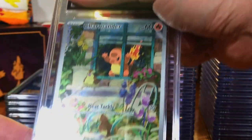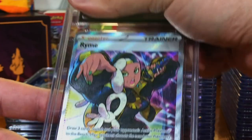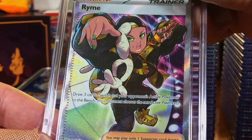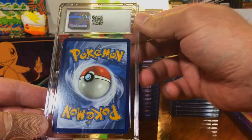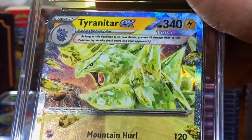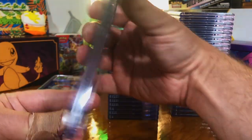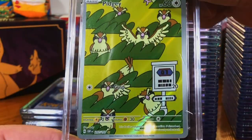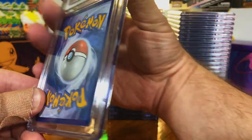The Charmander promo — nice. The Rhyme Full Art — there we go, looks good on the back. The Terra Tyranitar EX — yes, sweet. The Pidgey — nine, we'll take it. I don't see any major issues.